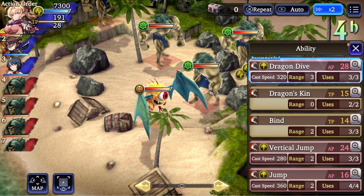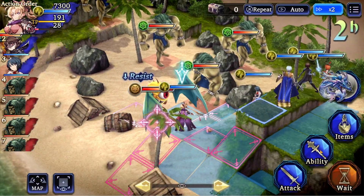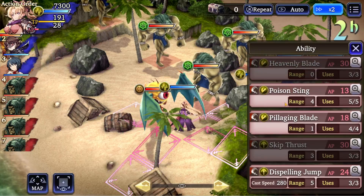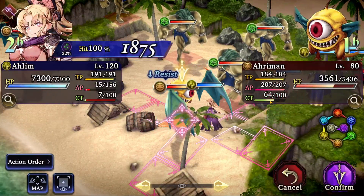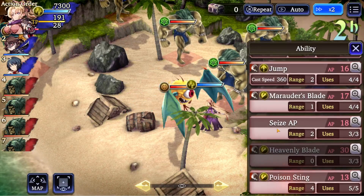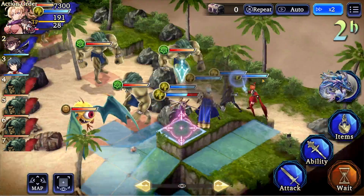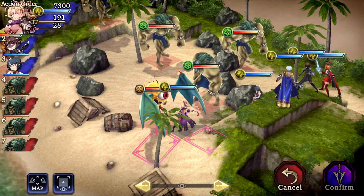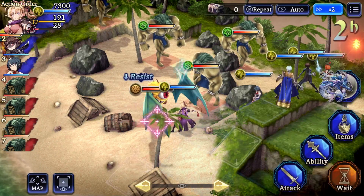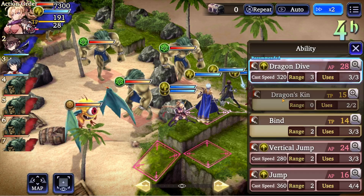Of course we have different sub jobs, so knowing this we could go back and consider alternatives. Why vertical jump when you can do Pillaging Blade? Poison Sting does 1.5k — it does some damage. Can we seize the APs? I don't think it works like I think it works. Let's just go here and do Dragon King.